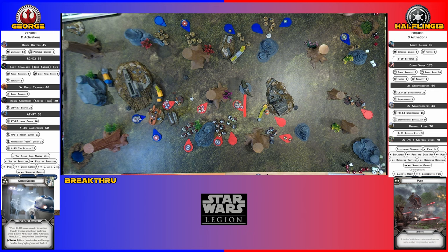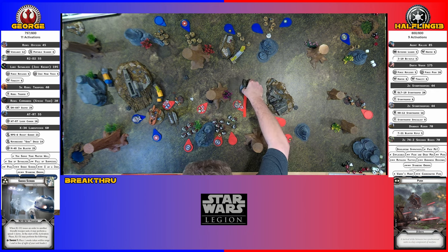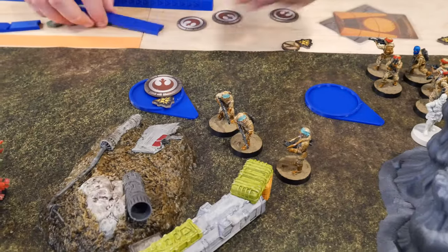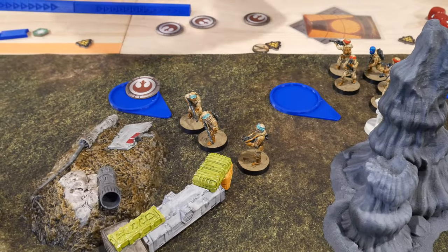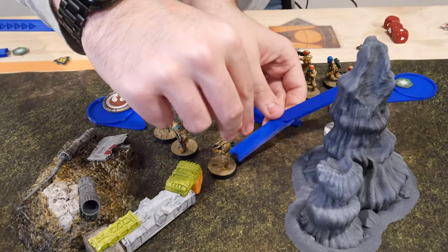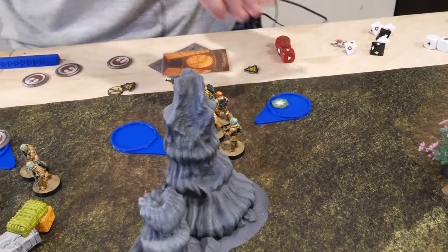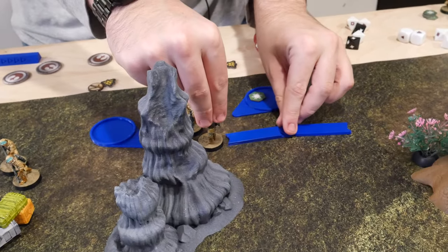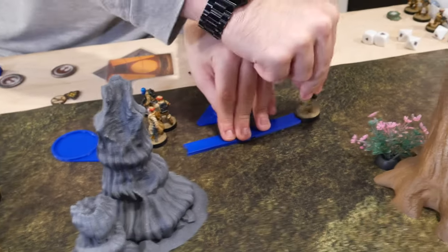Now the mines are clear. These guys are going to go — rolling, getting it off so they've got two actions. They will run over to here and then a second move over here.